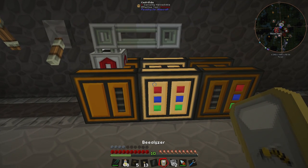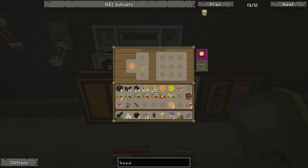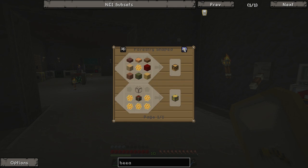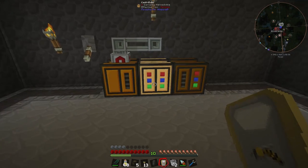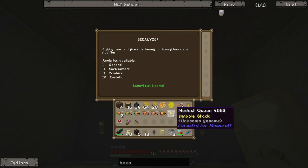How do we get honey? It's made in the centrifuge. If we get the centrifuge and stick any of these combs in, it will work through them and has a chance of giving us honey. Depending on which comb you use - the honeycomb has a 90% chance of giving honey, the podged comb has a 90% chance as well, and the mundane comb has only a 60% chance. But because we have so many mundane combs, I'll throw those in first. And we did get some honey!